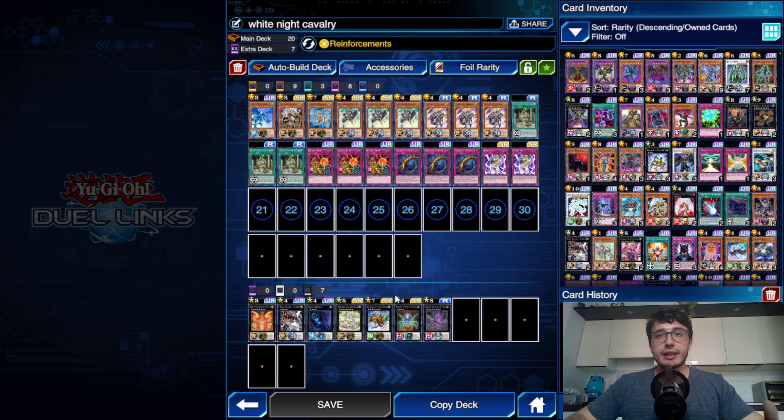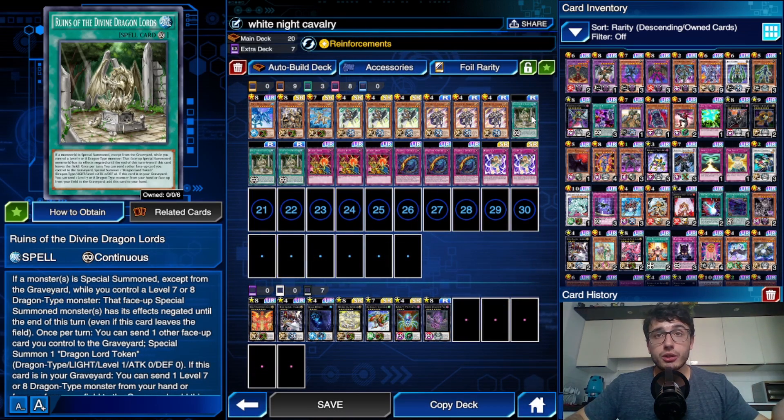So this is the deck list. I was asked for a Divine Dragon Lord — of course this is the card he's talking about — and he asked me for two monsters that I luckily have. I'm sorry that most of the times I have to say that I do not have the cards, but unfortunately I don't have those because I'm not a free-to-play player at all. I spend a lot of money on structures, but I do not buy packs and I do not spend money on selections.